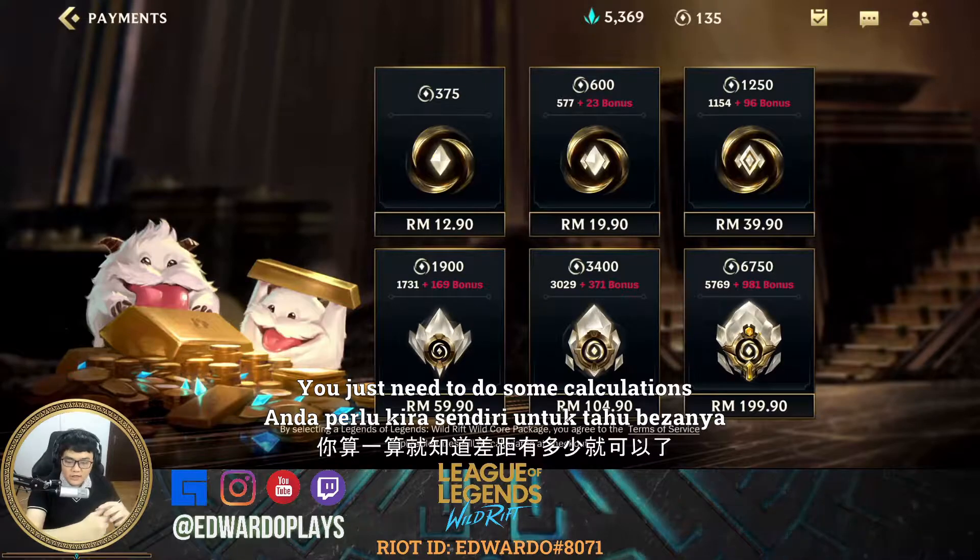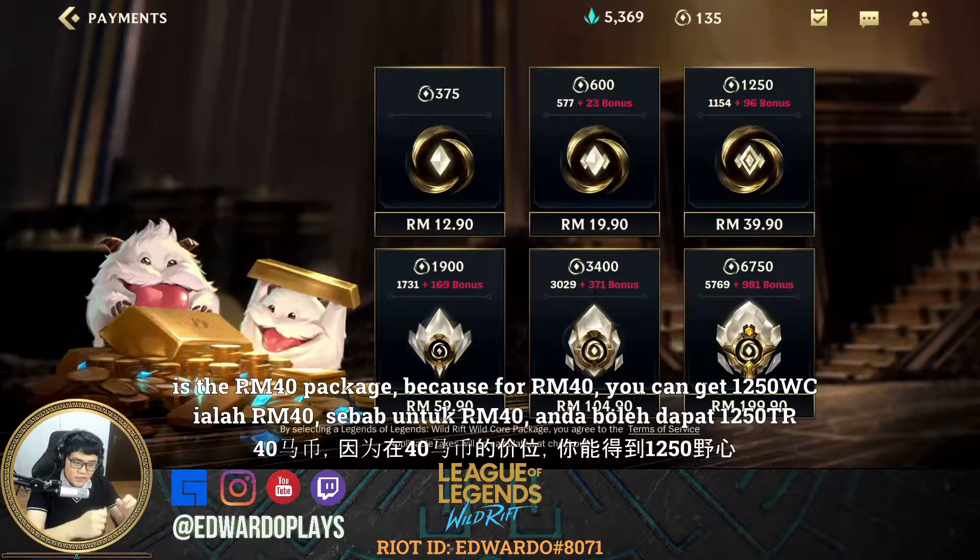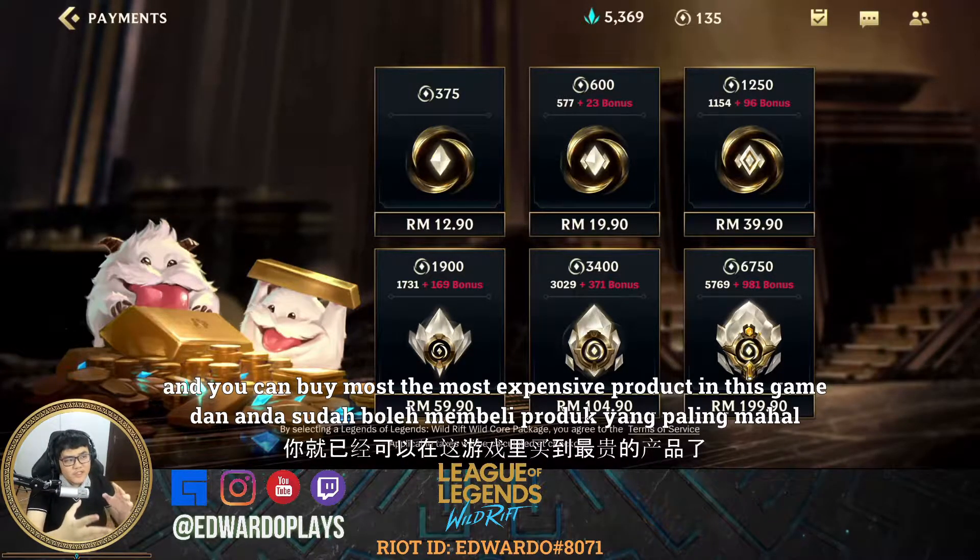In my opinion the best package that you can get is the 40 Ringgit package, because for 40 Ringgit you get 1250 Wild Cores and you can buy most expensive products in this game.